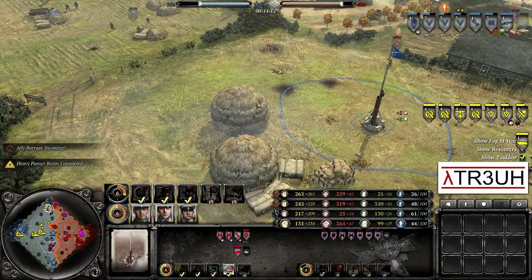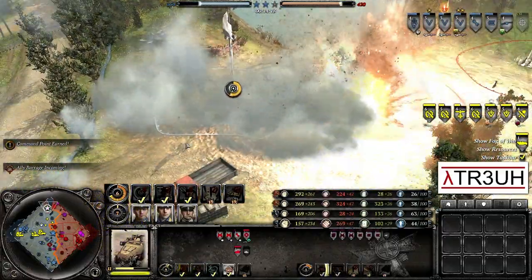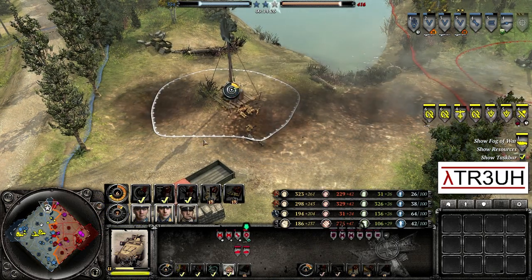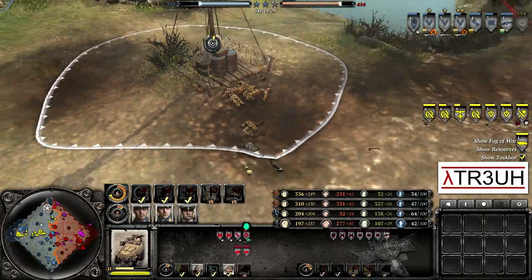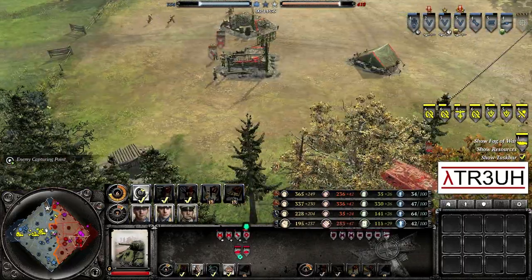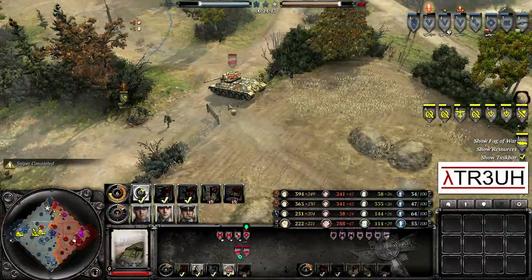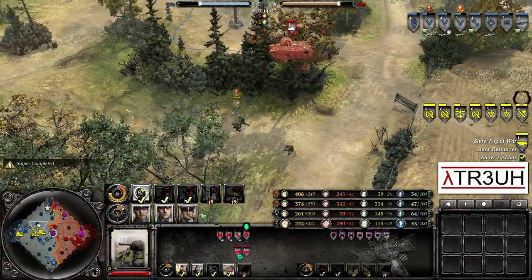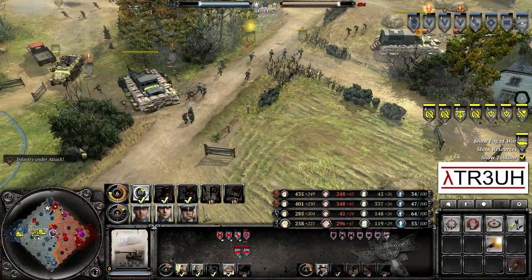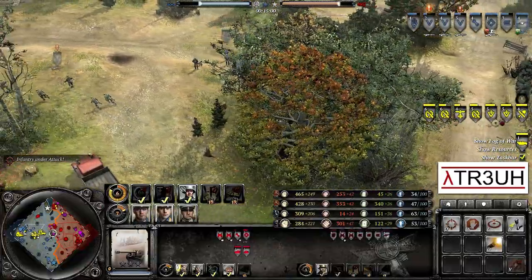We see Ossa immediately replacing his sniper as he wants to maintain a sniper on the field. A Stuka barrage goes off somewhere up in the north — it nails what looks like a Shock Troop squad and eliminates it completely. That is not a bad use of the Stuka right there. Center map, we now have a T-34 on the field for Kershakov with a T-70 also coming up. He went for Guard and Mortar Coordination Doctrine.